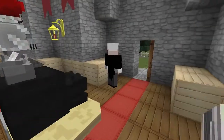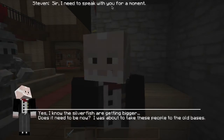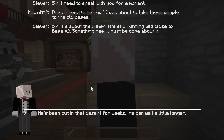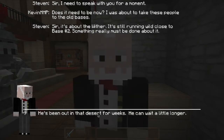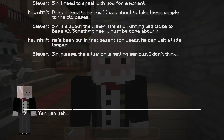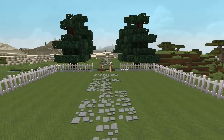Oh, Steven, hey, what's going on? We were just heading out. Sir, I need to speak with you for a moment. Does it need to be right now, Steven? I was about to take these people to the old bases. Sir, it's about the wither. It started running wild close to base number two. Something really must be done about it. He's been out in that desert for a week, Steven. I think he can wait a little bit longer. Sir, please, the situation is getting serious. Okay Steven, listen - the day I take advice from you, you old worrywart.